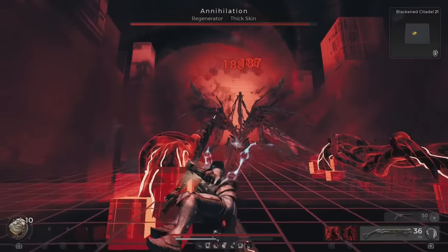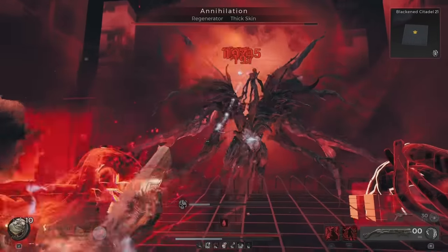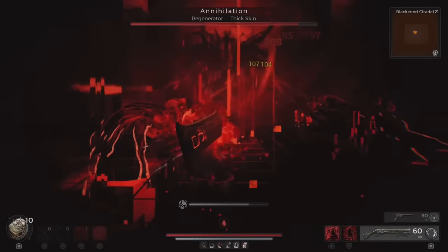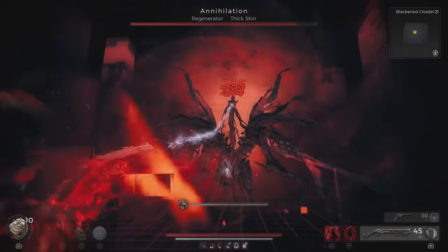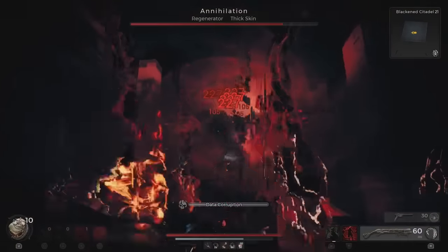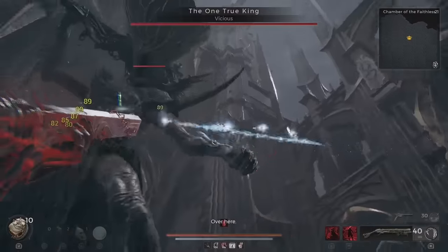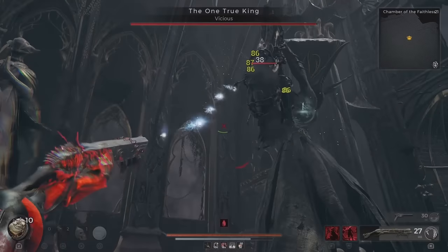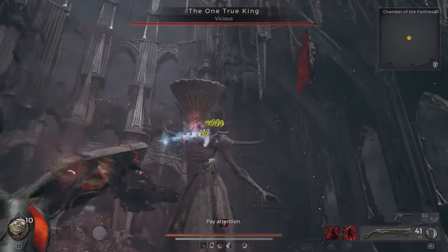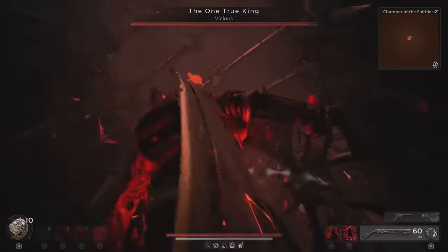The final thing to note is that your bullets do not track your harpoon — they will track the enemy. It's not like you can target a weak spot with the harpoon and all your bullets will go onto the weak spot; it doesn't work like that. Once you attach a harpoon, all the bullets will be targeted somewhere towards the enemy's center of mass. It works differently on all enemies and bosses. For the One True King it seems to attack near its chest; for the Annihilation it goes for its head. So it doesn't matter where you attach the harpoon — the bullets will always go towards a certain point on the enemy.